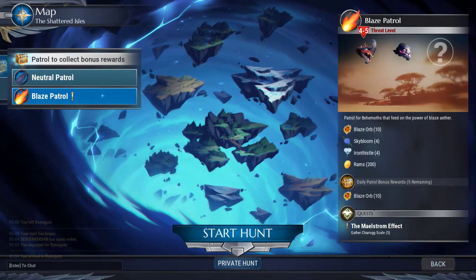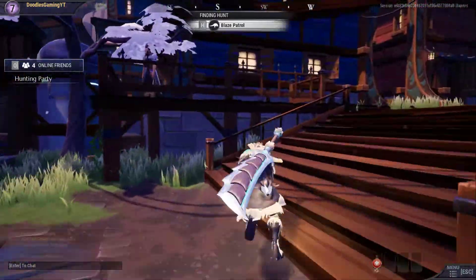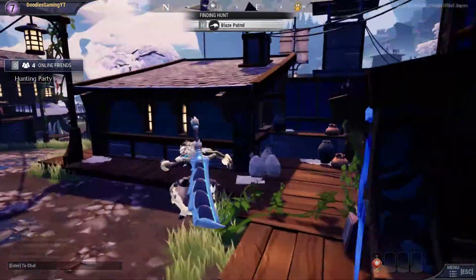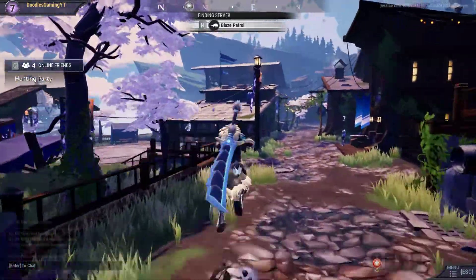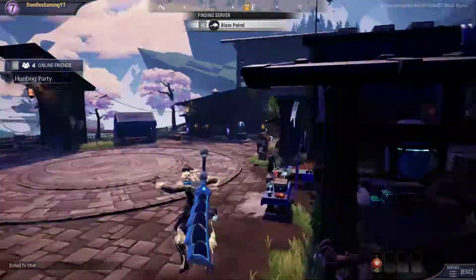What do we need to do? We need to gather the charrog scale — we need to get five of them for the maelstrom effect quest. So let's dive into the blaze hunt and grab that. Hopefully it'll be pretty easy to find. I'm very glad that I upgraded my weapons — definitely made that a hell of a lot easier. It's definitely a smart move on my part, if I do say so myself.